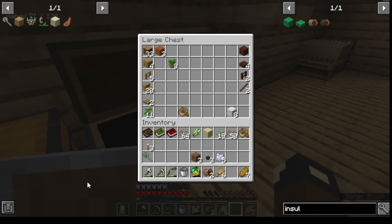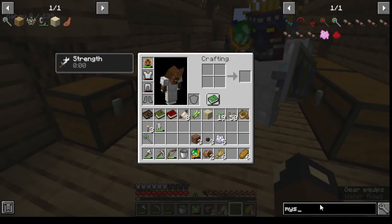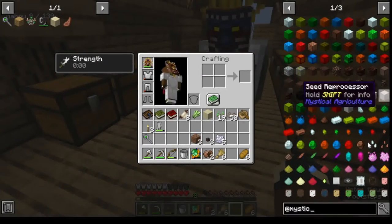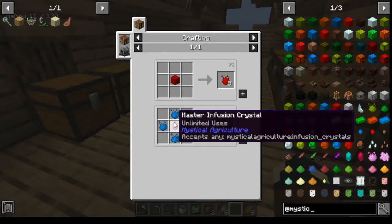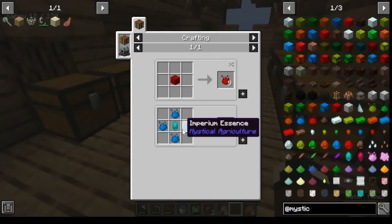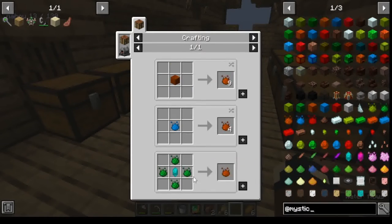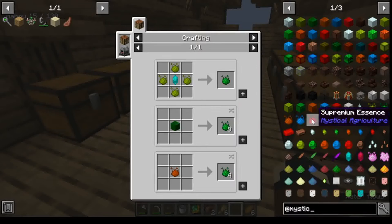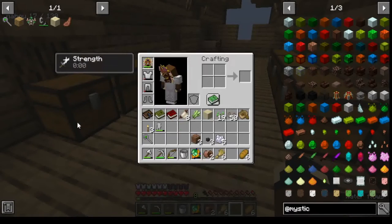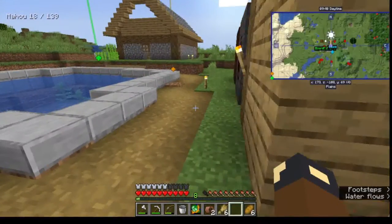I'll just go make these. Yes, it is a very time-consuming mod, Mystical Agriculture. To make Supremium Essence, you need Imperium — you need four of it. To make one Imperium, you need four Turtium. To make one Turtium, you need four Prudentium. To make one Prudentium, you need four Imperium. Just to make one single Supremium. It is exhausting. And that's why in the last video I was really wanting that to work, so that it's more than 30 — like 50 million times faster.